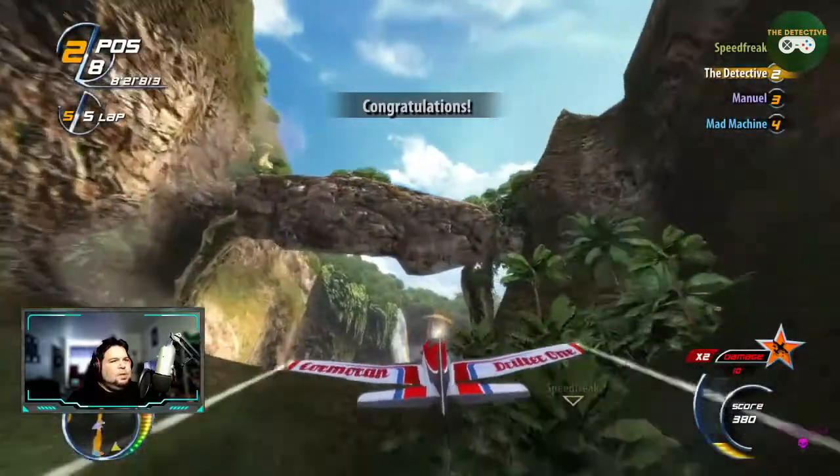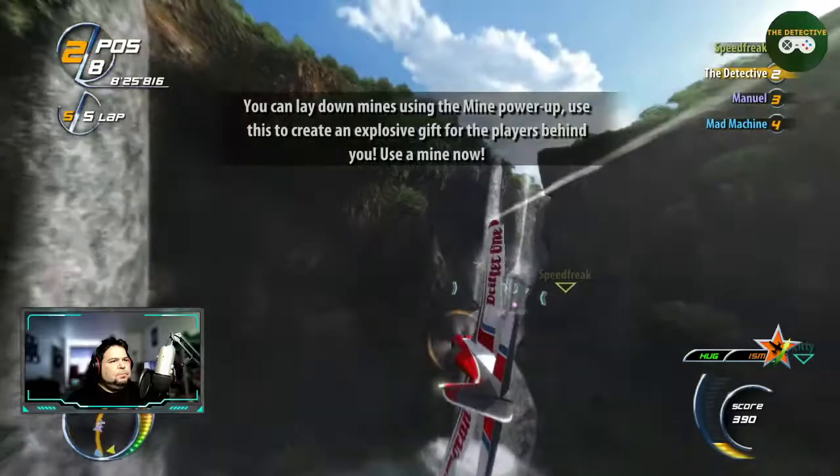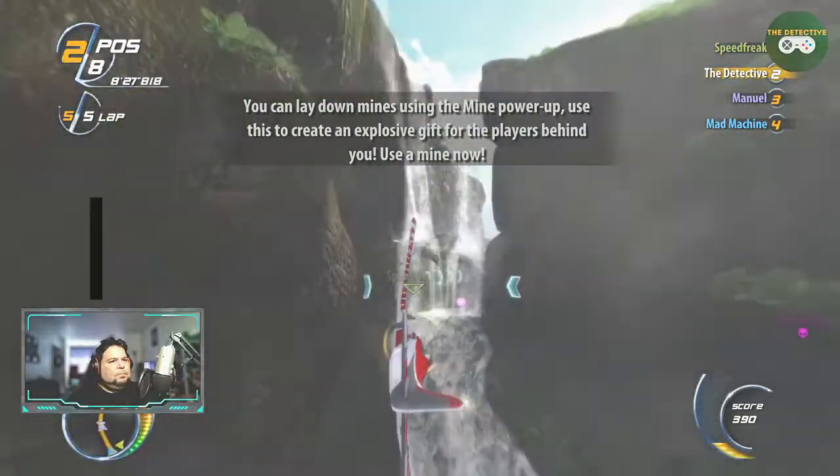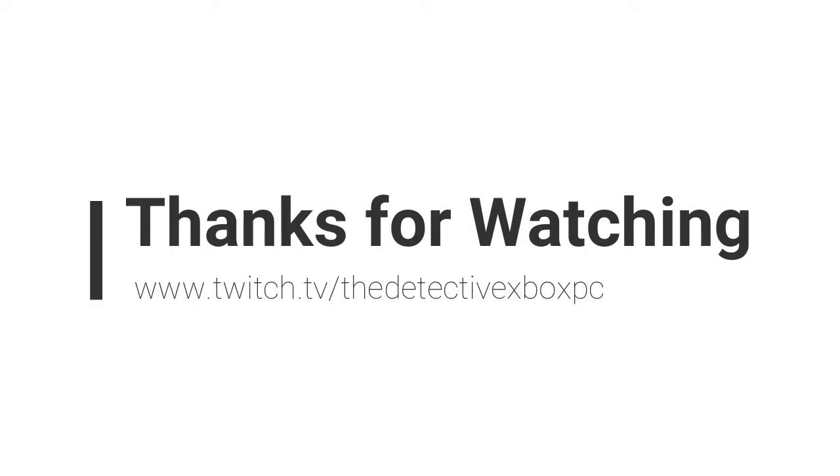Congratulations — didn't do anything because nobody's around me. You can lay down mines using the mine power-up. Use this to create an explosive gift for the players behind you. Sometimes I'm actually trying to dodge and I can't do it, and then other times I'm not trying to dodge and I'm just flying through everything. Impossible to hit.